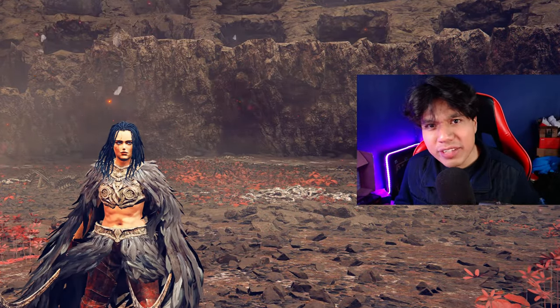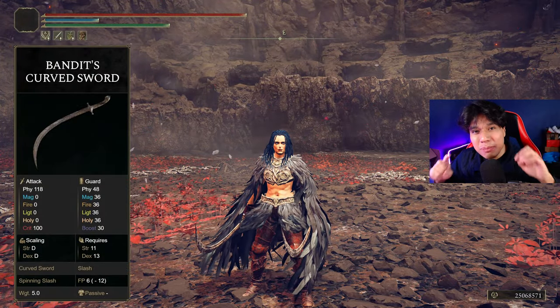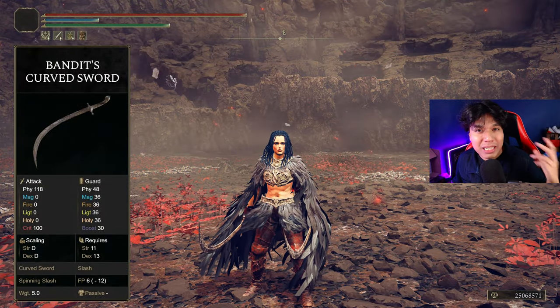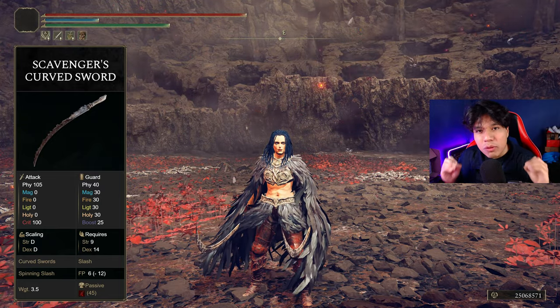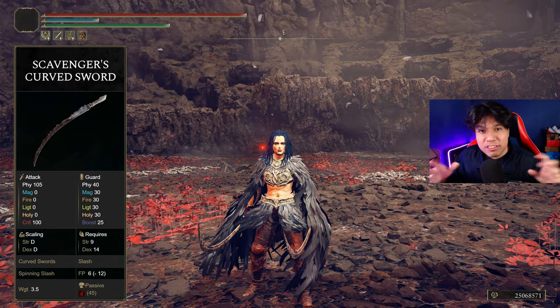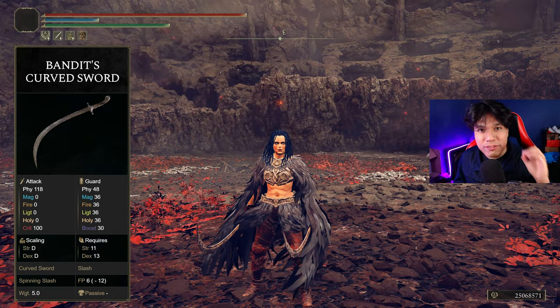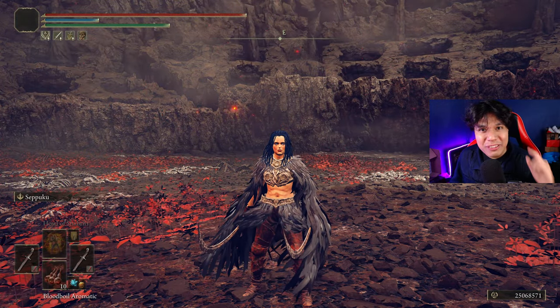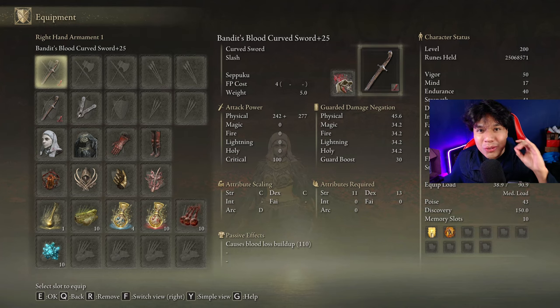In this video we are going to be breaking Elden Ring and its DLC in New Game Plus 7 with the Bandit's Curved Swords. This pair of weapons used to be very broken back then. Despite the Scavenger's Curved Swords being very good at the occult affinity, these weapons are significantly more effective. That's why I'm going to use them to defeat every major boss of the base game and the DLC without taking a single hit.